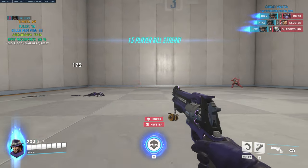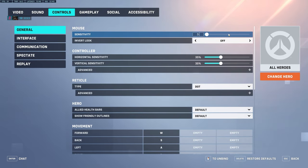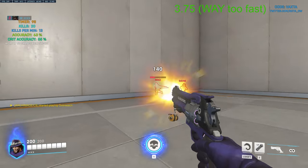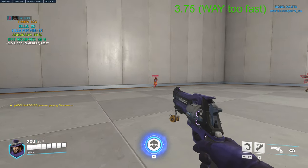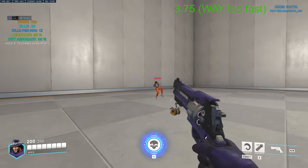I then swap to the higher sense, which was 3.75. As you can see, this is way too fast and I just can't hit anything at all. At least with the lower sense I was still able to hit targets, even if my mouse felt like a brick and was super sluggish.